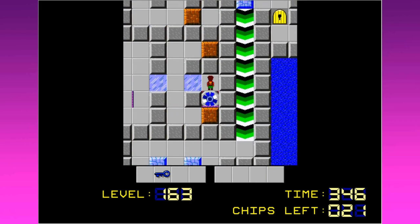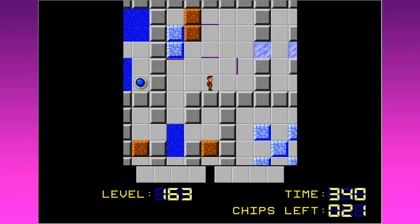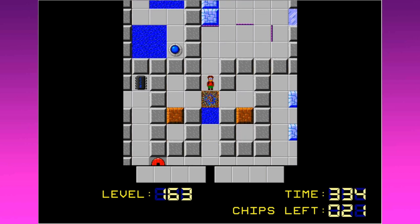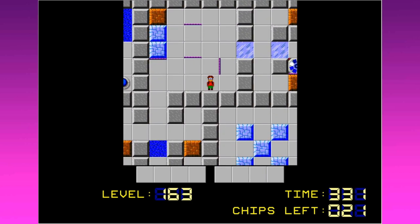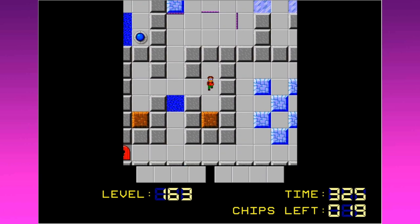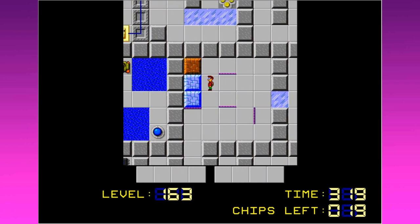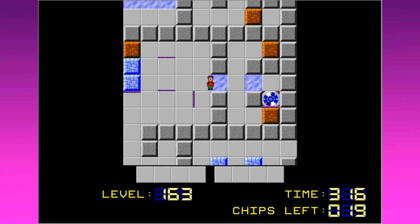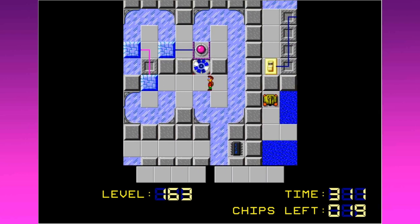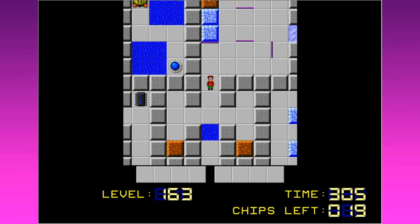Blue key ahoy! Now I need those blocks — I can get at least one of them in there. I didn't know that doing it this way was gonna screw me later — that's really unfortunate. I can get these, and that's good, but you actually have to do these in a way that is optimal. I thought I could just use them to get over here and that was that. I actually have to have the future in mind when pushing these — that would have been good to know.